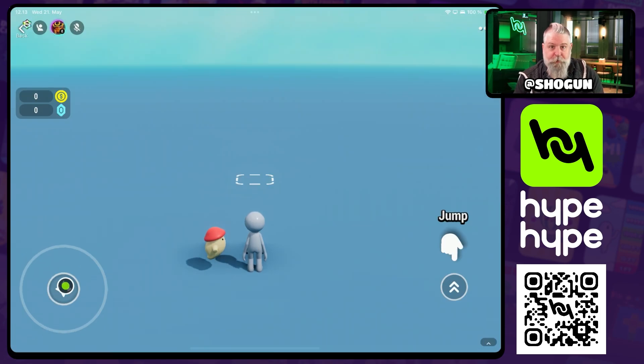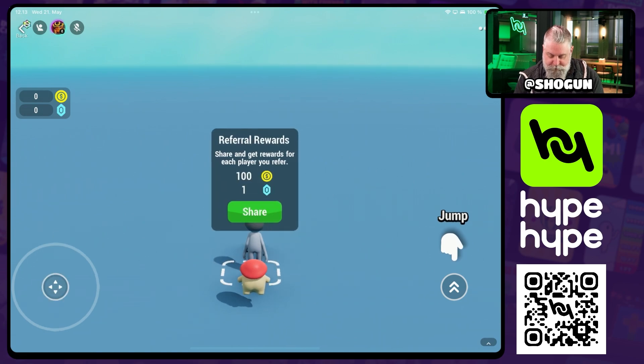How does it work? It's really quite simple. You just offer your player some rewards for sharing your game, and you can also offer them rewards for each person that comes to your game from the link that they share.